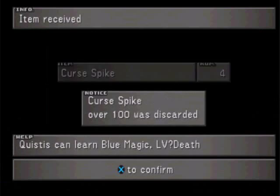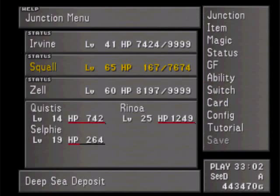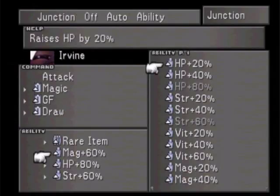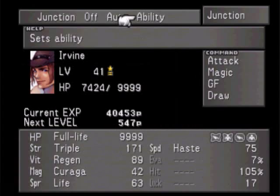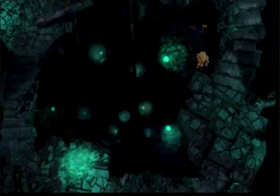Leveled up, leveled up, leveled up. More Curse Spikes. I guess I should use a couple more of my Curse Spikes here, but I don't think I'm going to get any more of those. Junction Irvine, Ability - let's give him Auto Protect. So if anybody uses a physical move on him, it's not going to hurt him as much. Alright, on to the next level.